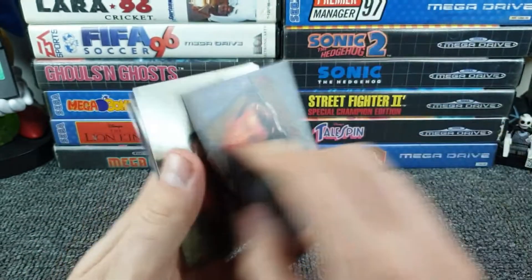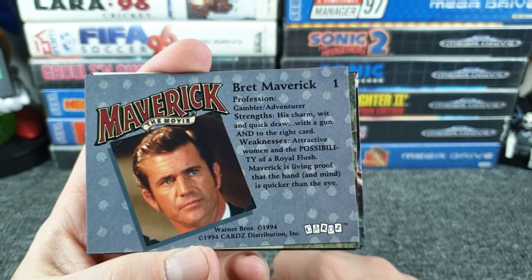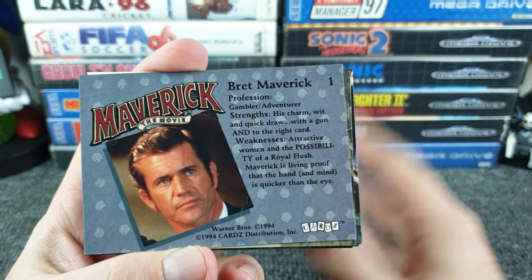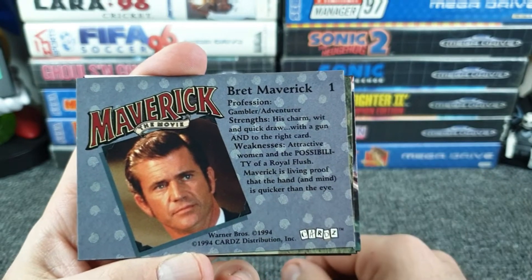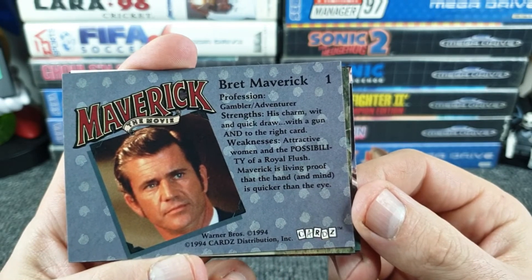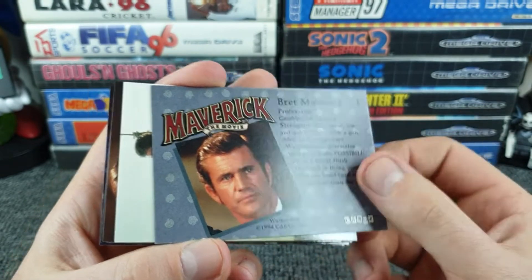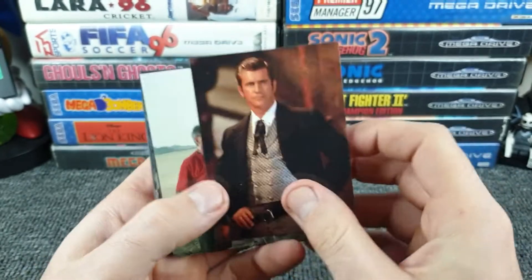Didn't even know Mel Gibson was in this film. Card number one is a Technochrome card — Brett Maverick, profession: gambler slash adventurer. His strengths are charm, wit and quick draw with a gun. His weaknesses? Attractive women. He's a bit of a ladies man. Was he in What Women Want as well? You can hear their thoughts.